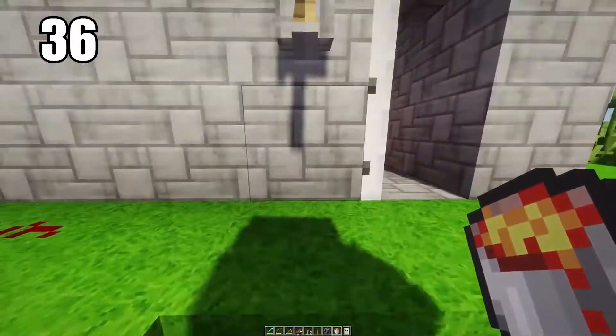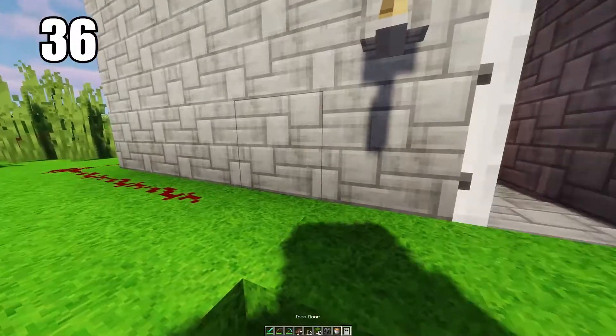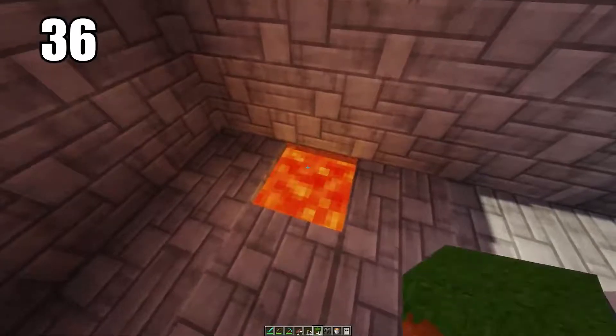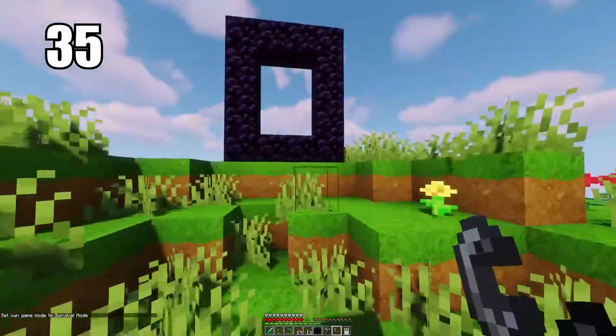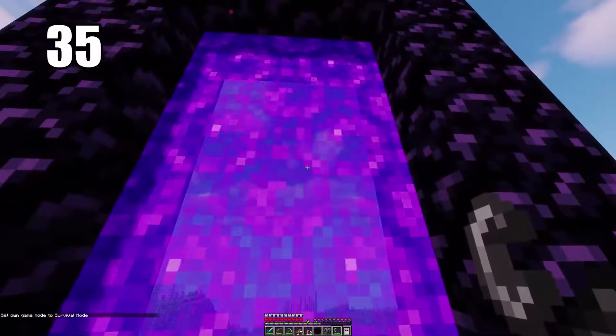Tip 36 is keeping a lava pit as a garbage bin. When you've done enough survival, you'll have a lot of excess material you just want to throw away. Keep a lava pit somewhere safe — not near any wood as it will catch fire, but surrounded by stone — and use it as a trash can to dispose of all your excess materials.